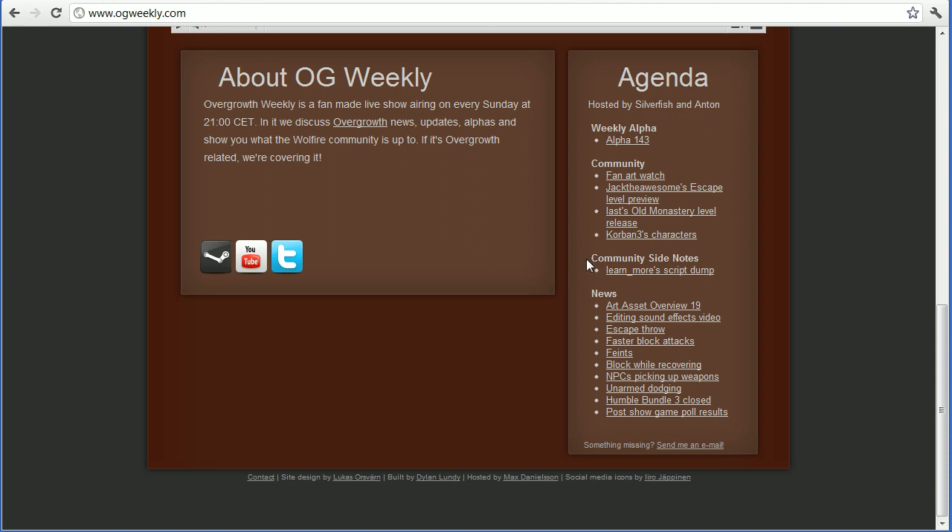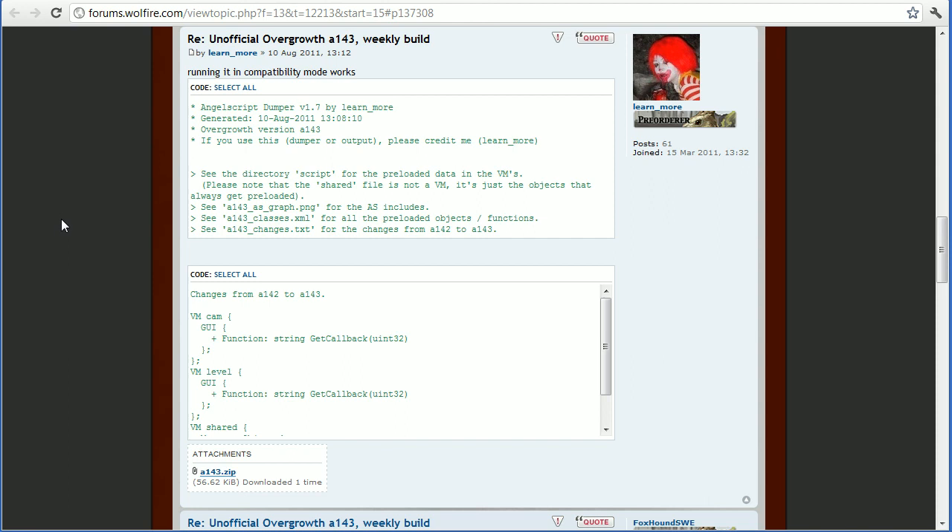That brings us out of the community segment and into the community side notes segment, where there is only one item this week. Learn_more has his weekly dump of scripts — so if you're a scripter for Overgrowth, this script dump will show you the differences from last week's scripting. He also includes a full glossary of all the commands and functions you can use when scripting for Overgrowth, which is incredibly useful because before this there was no way to know what functions you could use. Thank you learn_more for that.